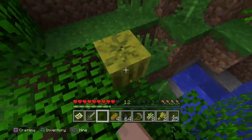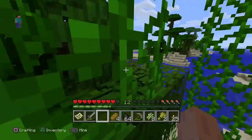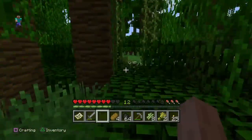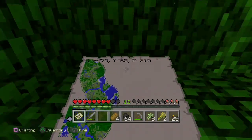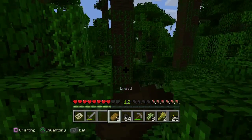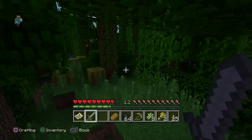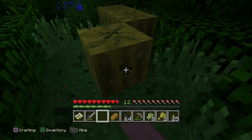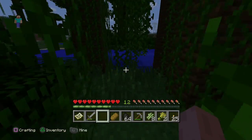Look at this — we got a melon! That is actually really good. I don't really want to eat it because I want to save it, since I haven't seen any other melons yet. It's almost nighttime and I'm running really low on food, but I can always just hunt some animals. Melons are a very good food source because they grow a ton of food and they grow relatively fast, but they don't give a whole lot of food per item.